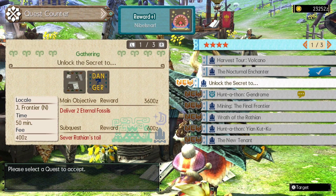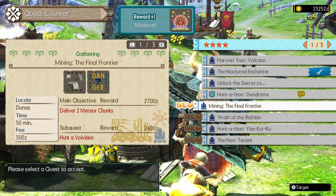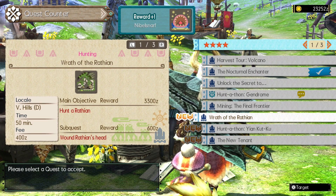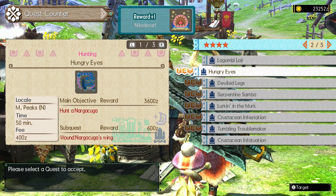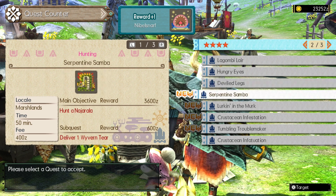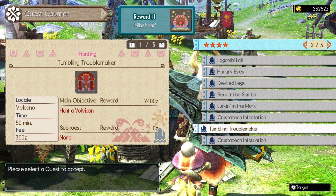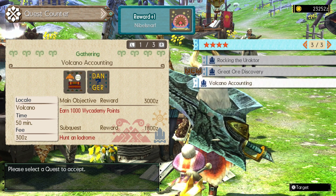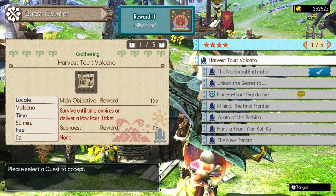Let's have a look at the four-star quests. We've got the volcano now as well. We've got eternal fossils in the frontier - that's where a Wrathion shows up. Hunter from Gendrome, mining in the Dunes, Wrath of the Wrathion in the Verdant Hills, hunter from Kutku, Blagonga, two Lugonia and Naga Kuga, Zinogre, Najarala, Double Khezu, a Shogun Ceanataur we can capture. Plenty of stuff - plenty of things to be getting on with.